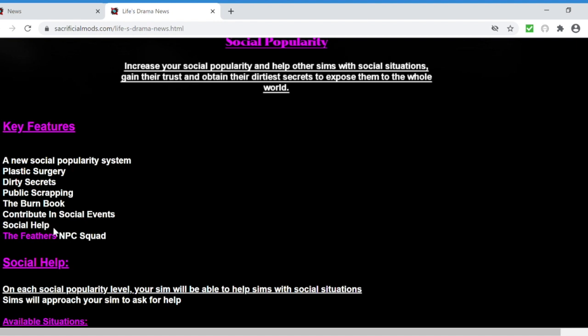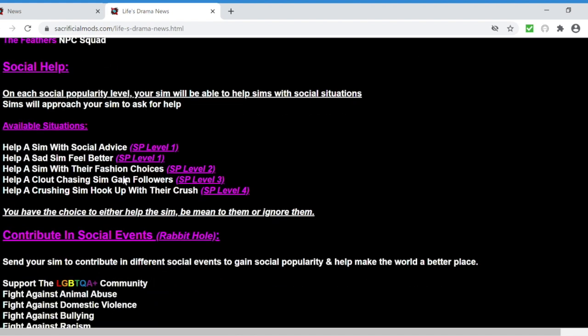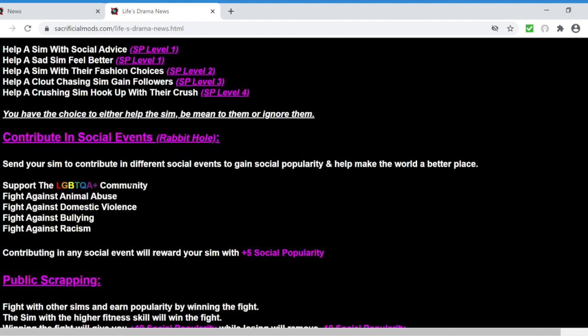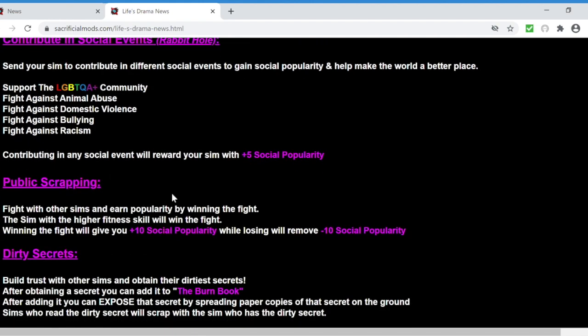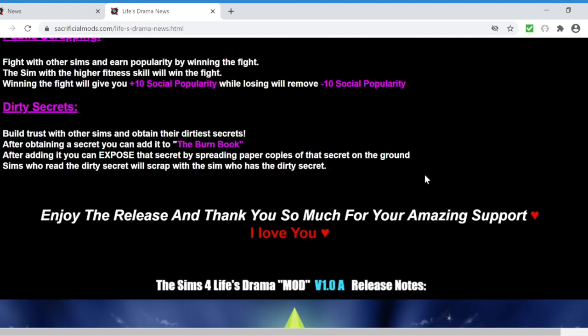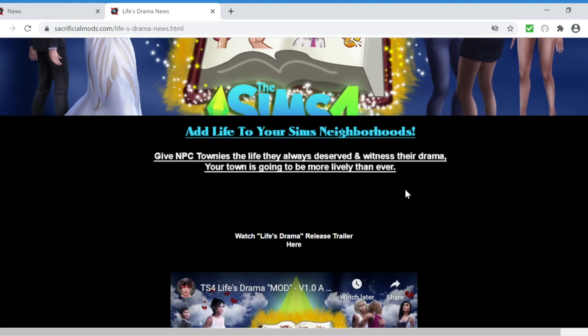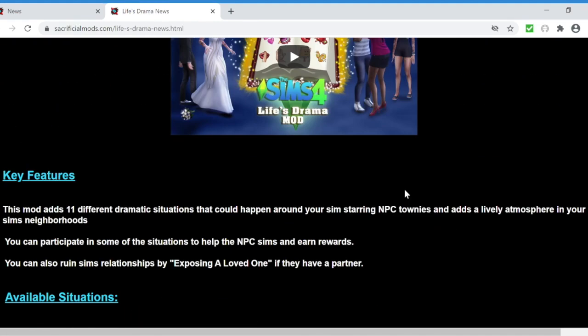There's also contributing to social events and social help, and then there's the Feathers, which in my opinion is like the Plastics - it's like an NPC squad. When you're on a certain social popularity level you can help Sims with situations, contribute to social events, fight with other Sims and get popularity from it. There's dirty secrets, and you can obtain the burn book and expose secrets or keep them. This is a really cool mod that brings a lot of realism to your game.